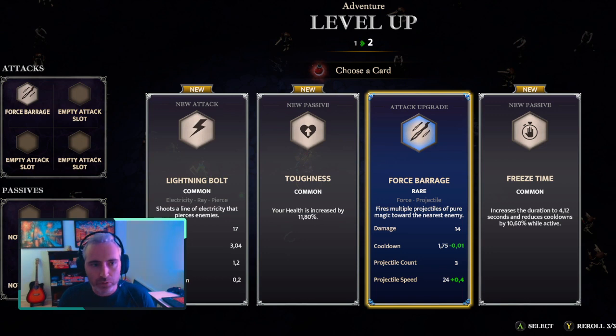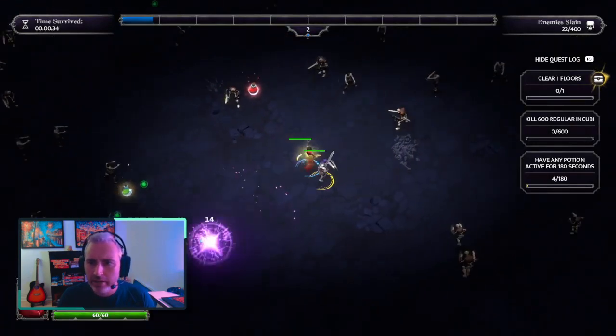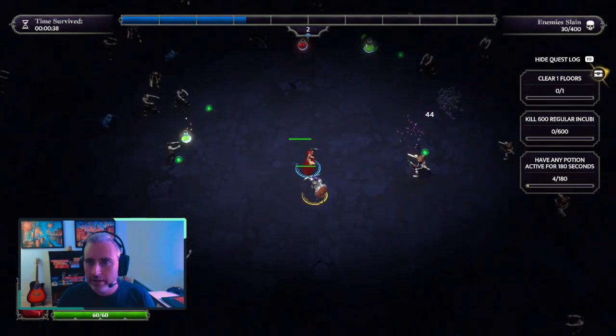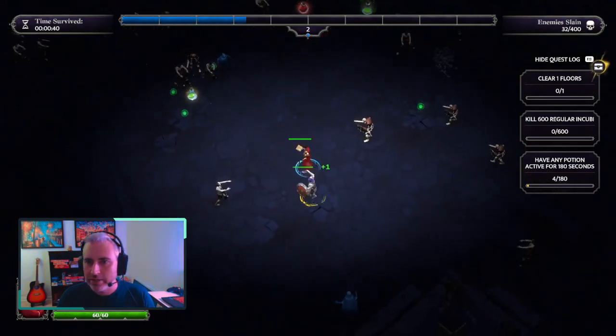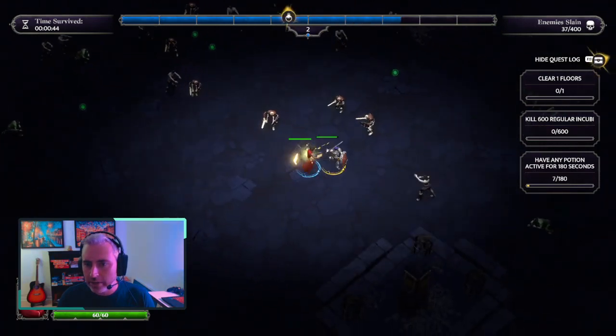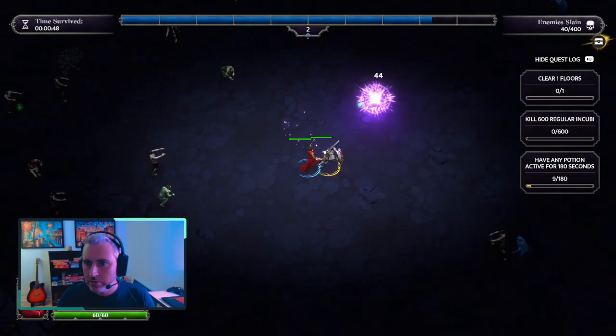Having a rare force barrage is pretty good — actually it's a very good start for my run. So I'm gonna do that. A few potions here and I see that I have a chest available on the top right. I'm gonna take that quickness potion so I can quickly run through to the chest. That looks to be kind of nearby.